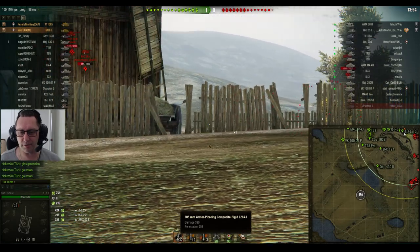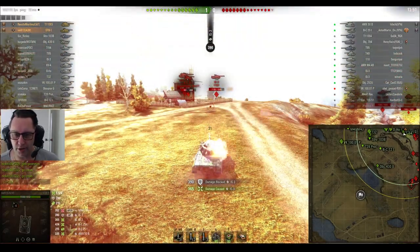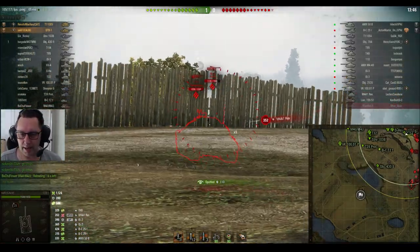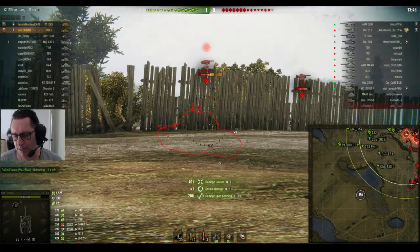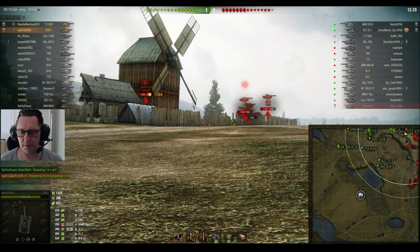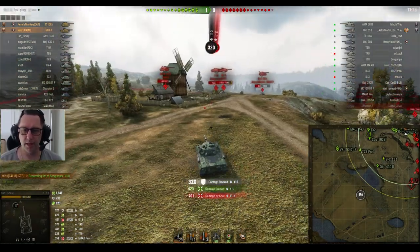APCR rounds are standard — 105mm gun, 390 damage, 258 penetration, 330 with heat rounds. I believe the STB-1 has one of the higher damage-per-minute guns in the game — I'm sure someone will correct me if I'm wrong. The 50B looks like it's getting shot by his platoon mate as well.